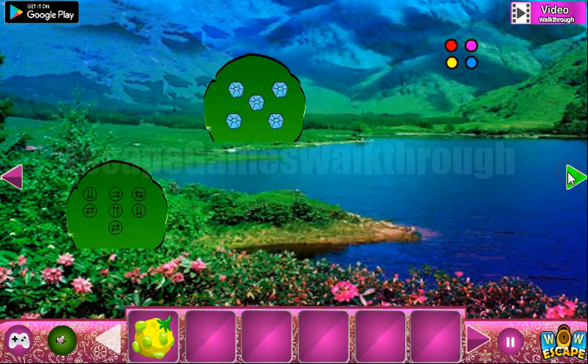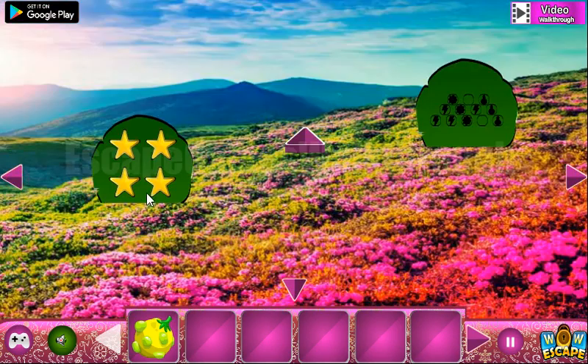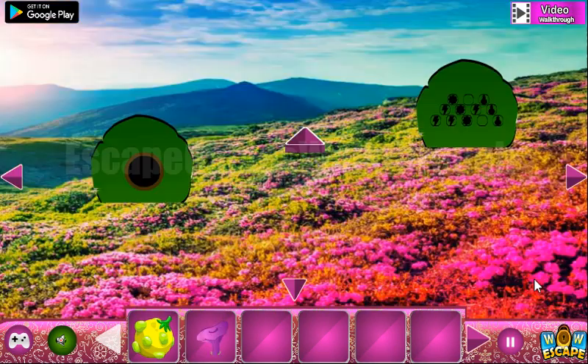Now going to the right. Let's look at this pattern: red, pink, yellow, blue — then red, pink, yellow, blue. We've got the mushroom.